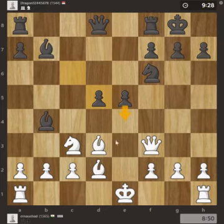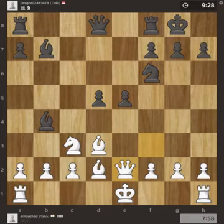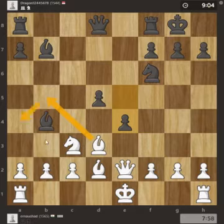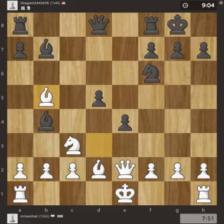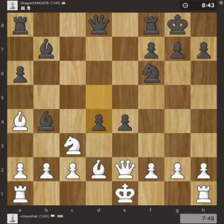If this pawn is pushed, white can lose a piece. So in order to avoid that, queen was moved back to e2. The bishop now has one square available and can settle here, so Bb5 attacks the bishop, bishop retreats to a4, pawn is pushed, so now the bishop cannot come here and instead the knight will have to move.